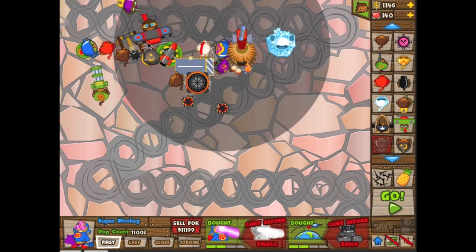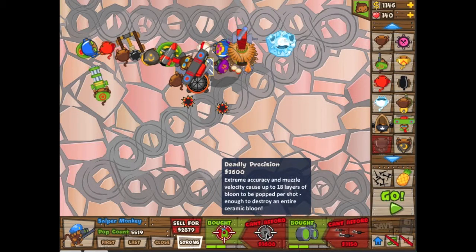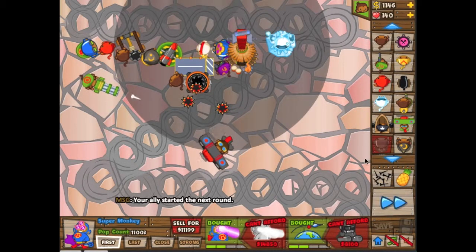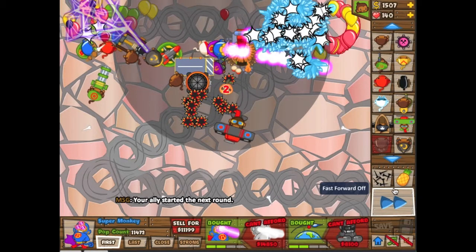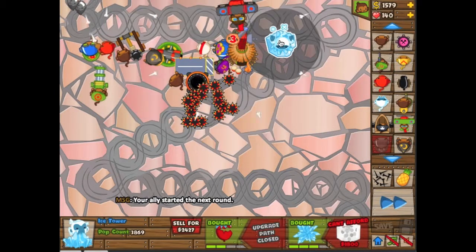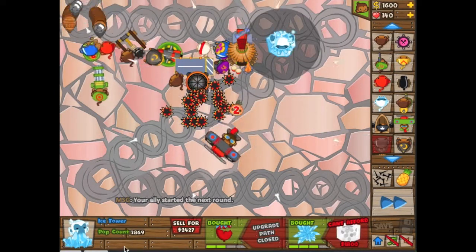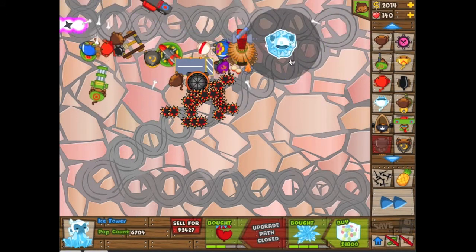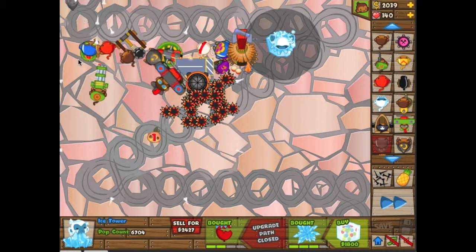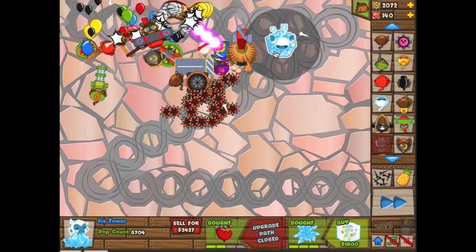Get rid of him — sell him fast. Unless you want to totally, fully upgrade him. Let's sell him. This guy is saving the day — he just popped 3,800. I've only had him for a short time. Look at that boom. You really need to upgrade your guys to last these later rounds.